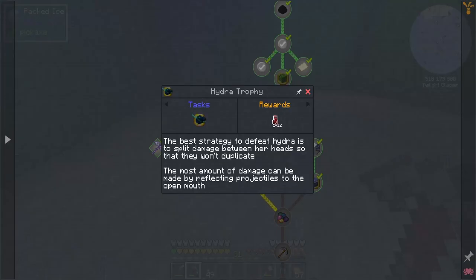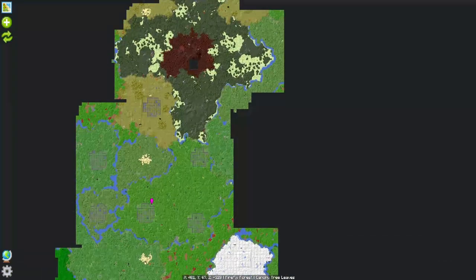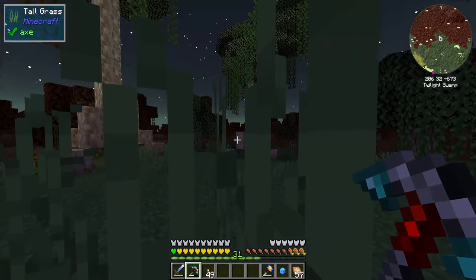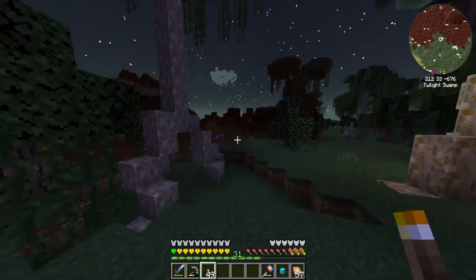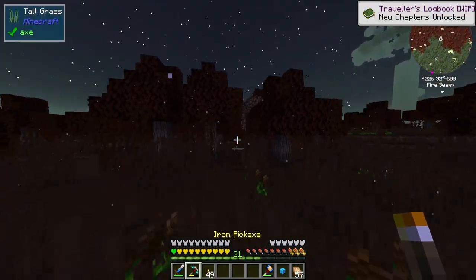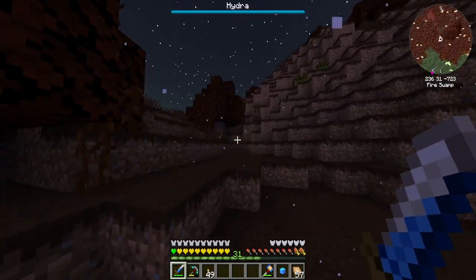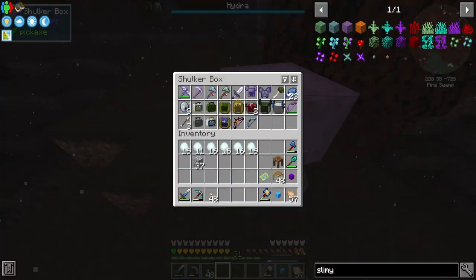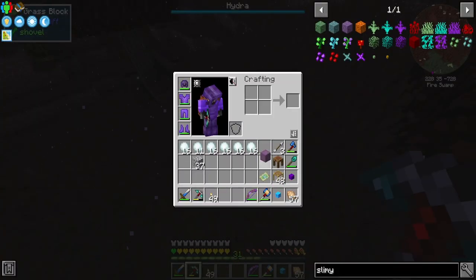Let's go ahead and go over to the Hydra. The best strategy to defeat the Hydra is to split the damage between her heads so they won't duplicate. The most damage can be made by reflecting projectiles into the open mouth. She should be in a fire biome in the center of the swamp — which is why it's required to do the Minishroom first, because if you don't eat the Minishroom stew, you can't access here — it's very hot and it hurts. I just have to find the entrance. I do want my bow for this.